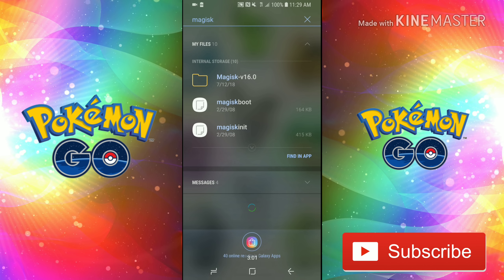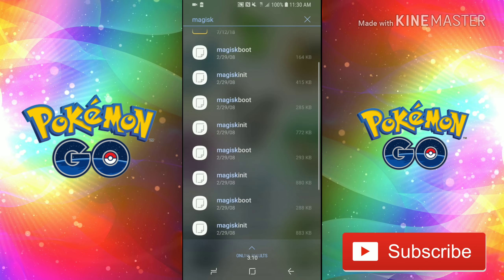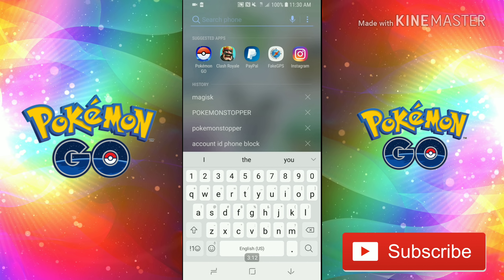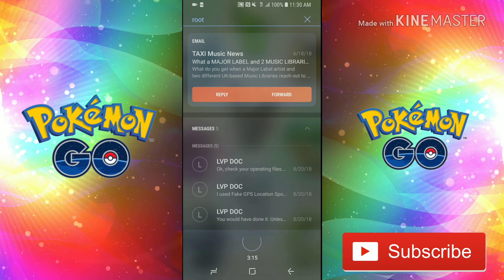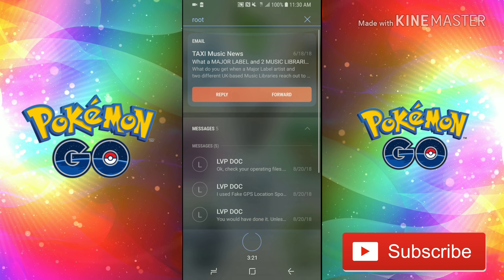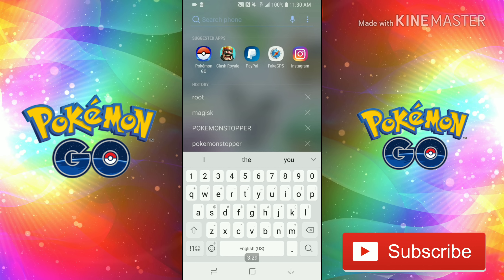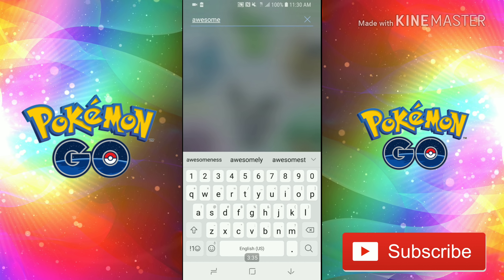This video is telling you that if you have Magisk files or any files that say 'root,' you need to deal with those. If you search 'root' and find files with that name, you can rename them to anything — like 'awesome' — it doesn't matter what you call it, as long as you remember what it is.